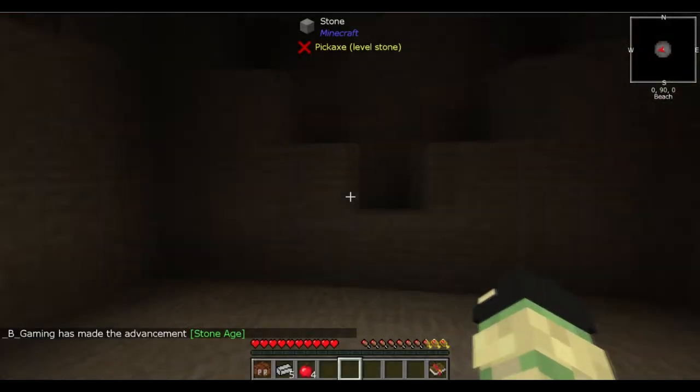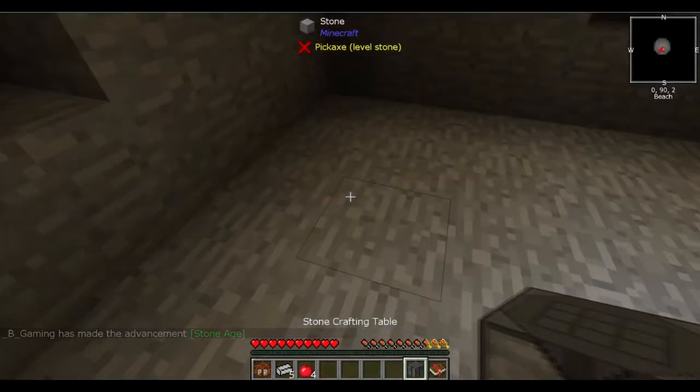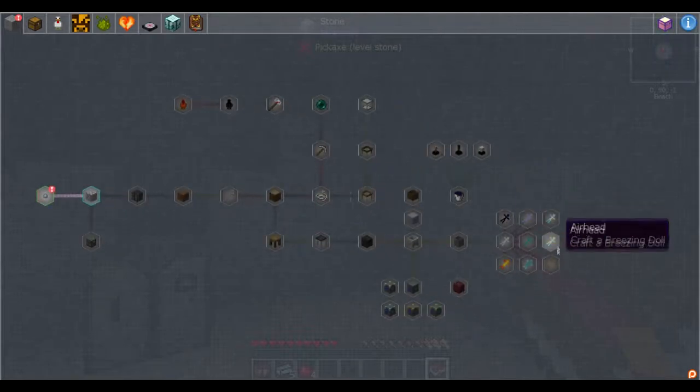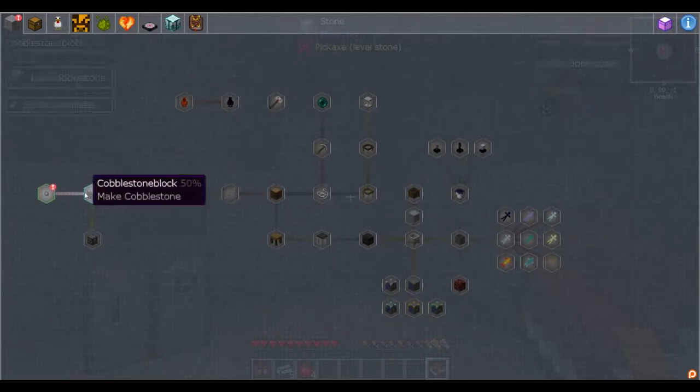Everything else is the same — you punch stone with your hands, get stone pebbles, and then make cobblestone, which makes the stone crafting bench. This is the new quest book. If you remember, the old questing mod — Better Questing — was a little all over the place; everything was everywhere and you didn't really know what you were doing.